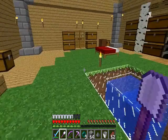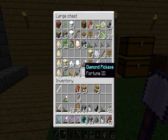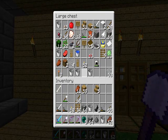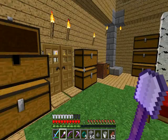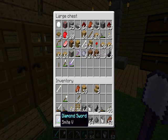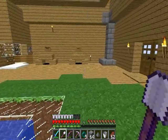Got a Silk Touch pick - it's in the chest here. That's my Fortune 3 one. There's also Silk Touch in here. I enchanted something and got Bane of Arthropods 2, and I enchanted this sword and got Smite - that sucks. Yeah, I've been doing a lot of enchanting lately.